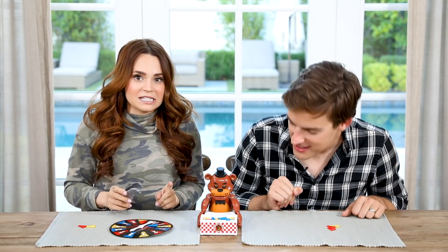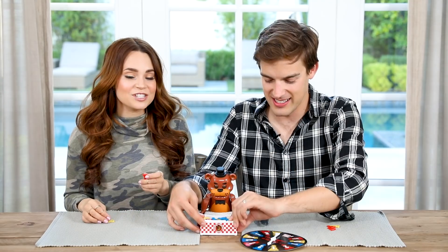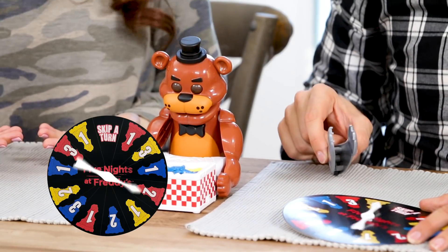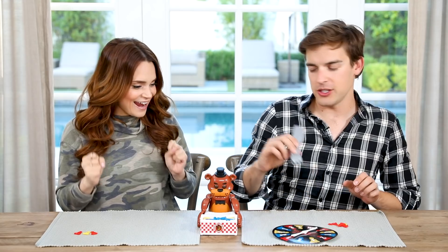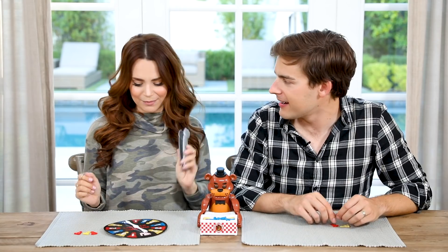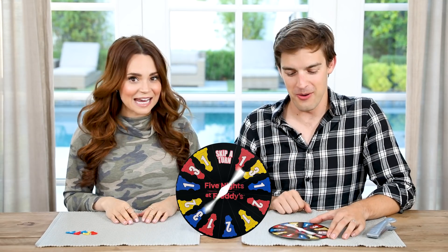MatPat successfully takes his pieces. Ro: I took too many pieces. Did he fall asleep? The game restarts after the auto-shutoff. Ro gets one red and succeeds, then MatPat gets another close call but pulls it off. Ro: You have a really precise mastery of these tongs, bro — I'm impressed with your ability to handle those animatronic bear arms. MatPat takes three blue pieces carefully. Ro: I think I'm being so good at this game. We're not gonna see a jump scare, are we?